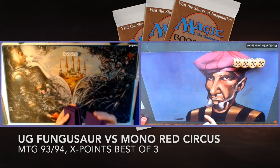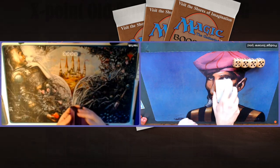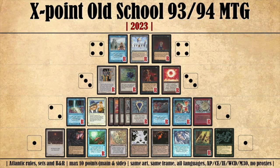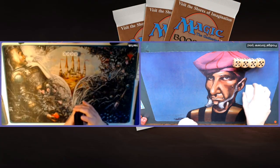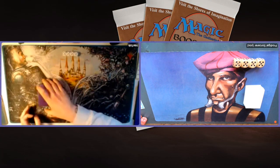We are playing according to the X-Points rules, which means we're playing Atlantic old school. That means Fallen Empire is real, Mana Burn is real. We're playing one strip but four workshops. And it also means there is a points list. The whole idea is you cannot spend more than 10 points on cards with points allocated to them. It's a little bit of a challenge when building a deck, but some of my decks, including Flying Circus, don't cross the 10-point mark.